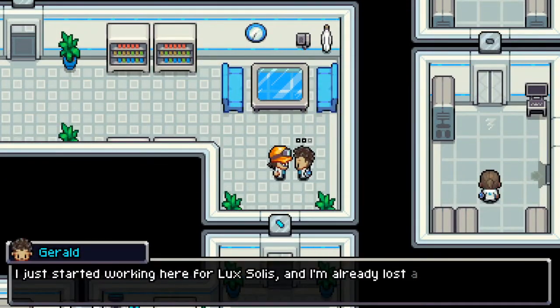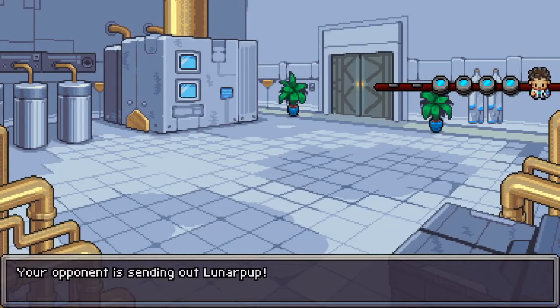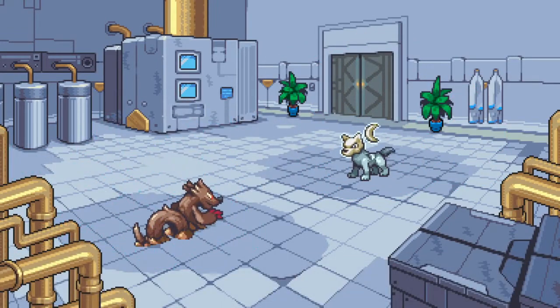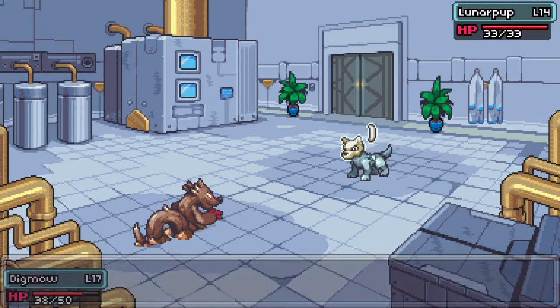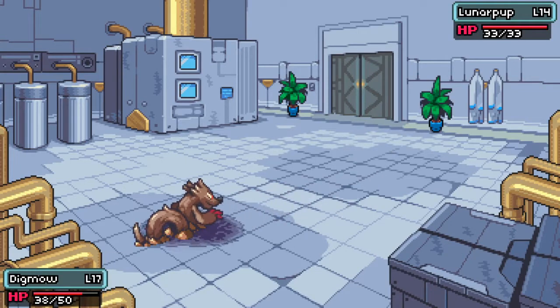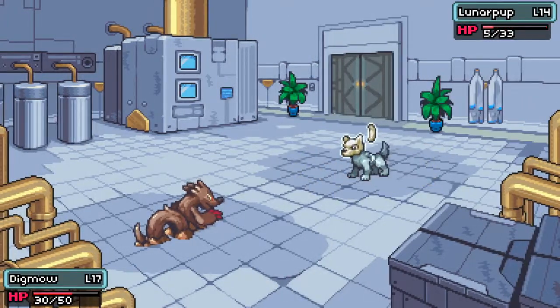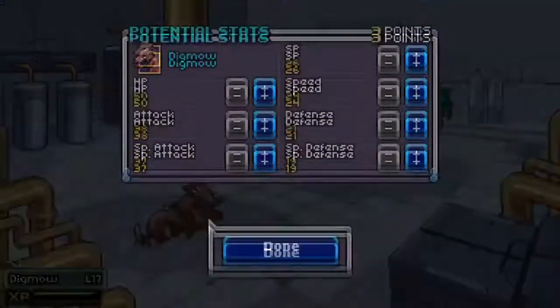Let's get this going. 'I just started working here at Luxolus and I'm already lost.' Gerald has four Kormon — he's level 14. That again proves that the more Kormon they have, the lower their level is. We knocked him out like nothing. That might get my Digmall up to level 18 — just barely level 18.